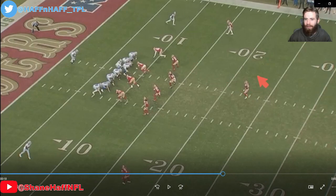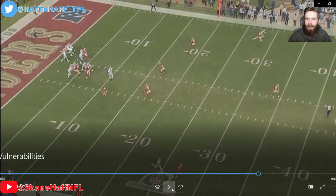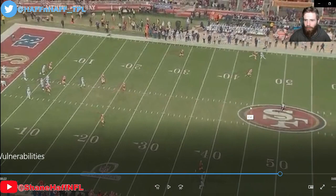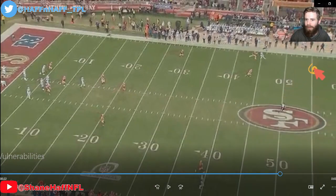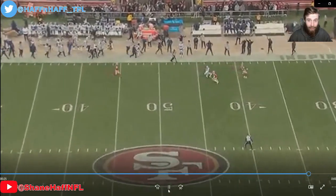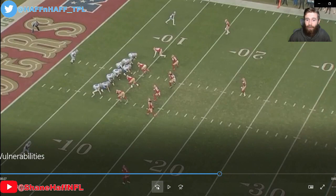In this play, we've got a single high safety, and this is just going to be a straight vertical route from CeeDee Lamb. He's going to get behind this corner — just up the field, he's behind him. The ball is coming out from Dak. Look at the space and the room he's got to throw this. If this ball is out here, this is a touchdown — Jalen Hurts to DeVonta Smith, Jalen Hurts to A.J. Brown — except Dak underthrows it, and Lamb has to come back. He makes a tremendous catch, but it's not a touchdown because of the underthrown ball.